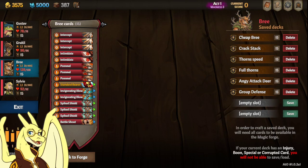Hello everybody, Cory here with 6 Bree decks in under 60 seconds, and perks will be in the description below.